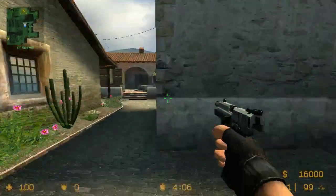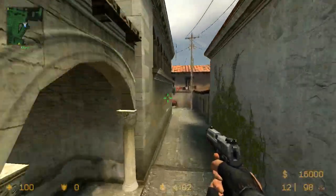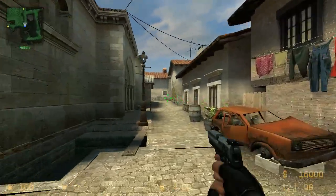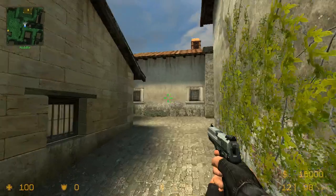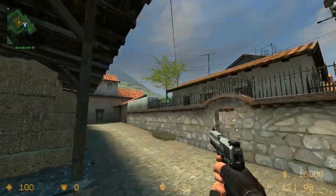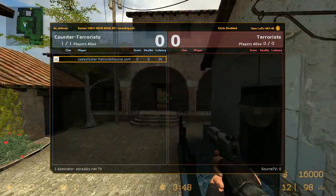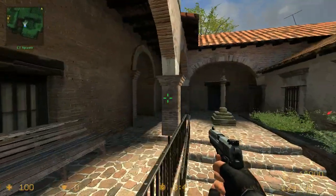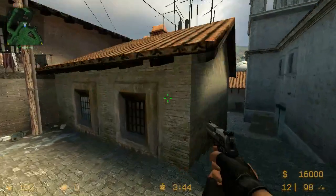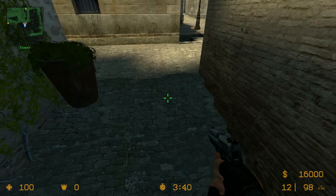Hello guys, this is Casey Foster with NetCode Illuminati. Filling a request that I've been getting a lot lately — a lot of people have been asking what are the names of the spots on the maps. I figured I'll do it. I'm going to go over DE Inferno first. This is another one of the competitive Counter-Strike Source maps. I'm just going to start going by the names.